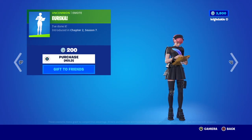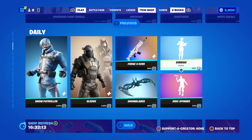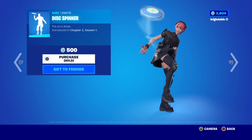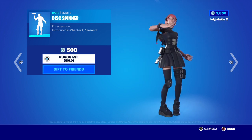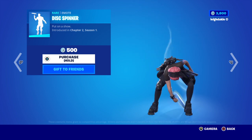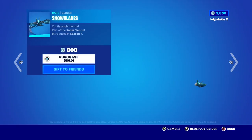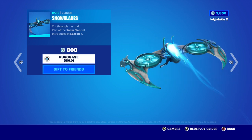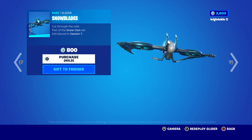You've got the Eureka Emote — Chapter 2 Season 7, 200 V-Bucks. You've got Disc Spinner, Chapter 2 Season 6, 500 V-Bucks — put on a show! You've got Snowblades, an 800 V-Bucks Glider from Season 7 — 800 V-Bucks. This will work with Green Goblin if you're hanging upside down. Cut through the cold — part of the Snow Clan set.